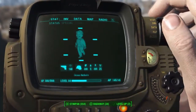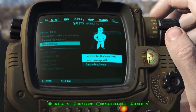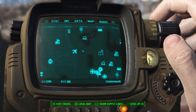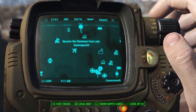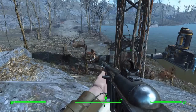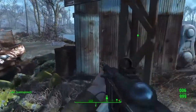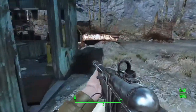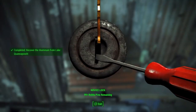Let's pull that up on our Pip-Boy and see where the aluminum is going to be at. Head down to Miscellaneous — recover aluminum from Lake Quinnipal. That's going to be located on our map. I'm just going to skip ahead and show up at that place. We made it over here. There are a couple Mirelurks waiting for us, those should be easy to take down. The quest marker shows the aluminum should be in this shed — let's go see if we can find it.